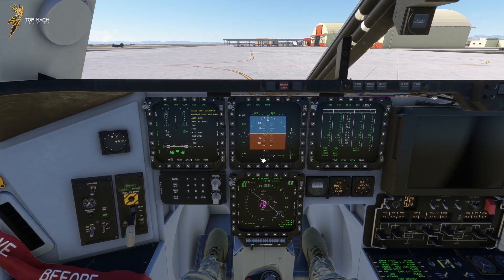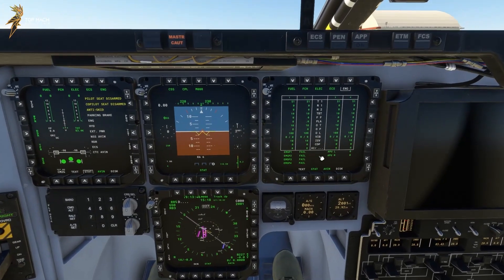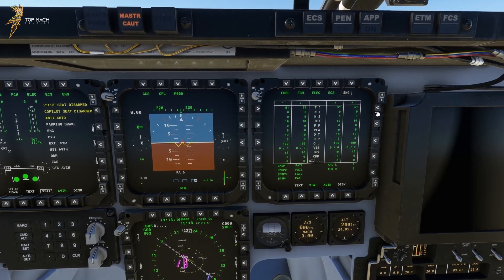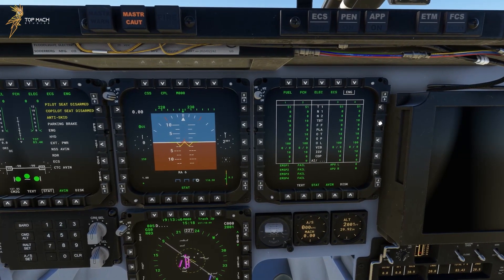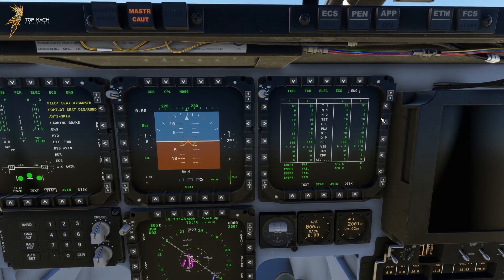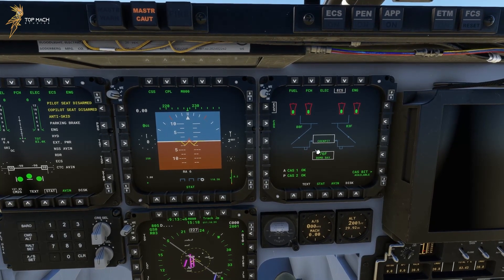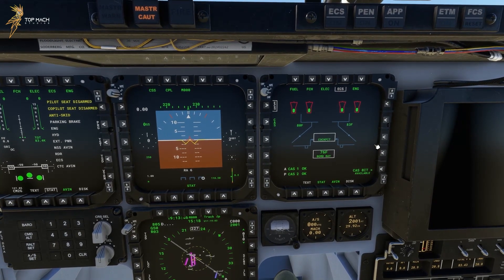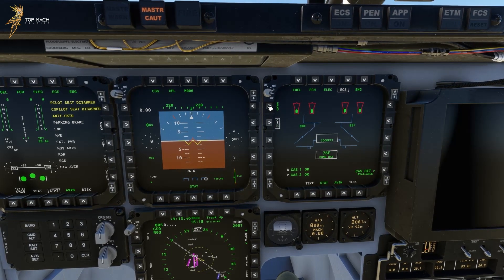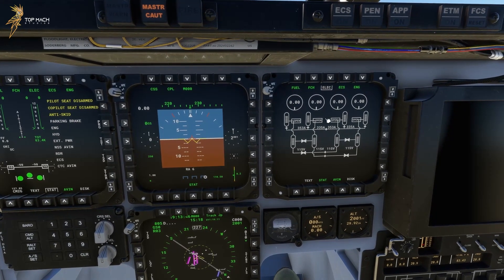The MFDs have a large number of pages and I'll try to cover them all. We're going to first look at the right MFD and cover the top row of selections. The engine page has all data on your four engines, including N1, N2, TBT, and fuel flow. ECS contains information on the environmental control system — for example, our bomb bay temperature is currently 76 degrees. The cast and cast bit buttons do not do anything at this time.